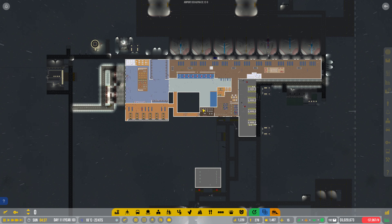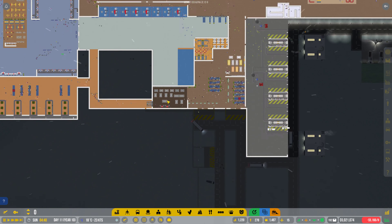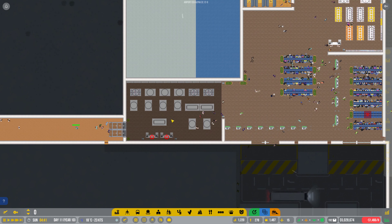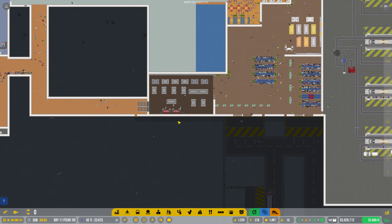Hey guys, Tango Tan here with a new episode of Airports CEO. It took me about 20 minutes to work out what we were going to continue with today, but it came to me — we're going to crack on with this skybridge idea that we had last time.